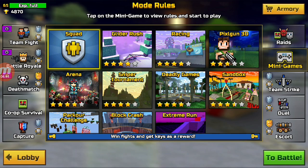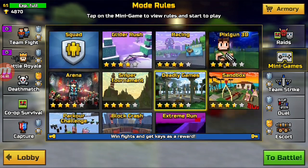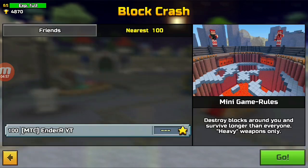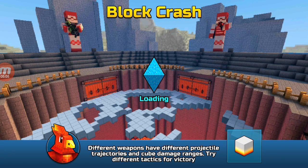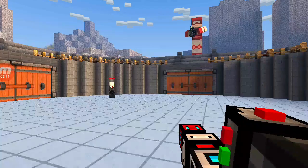I don't know if you can get keys from playing block crash or something like that, so let's just go into a block crash real quick just to see if we get keys from it. I don't have the best block crash weapon but I'm just here to see if you actually get keys if you win, so let's just see what we can do.